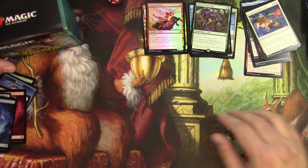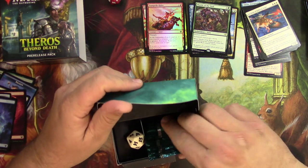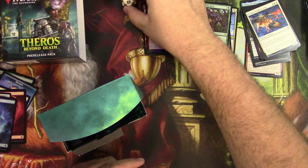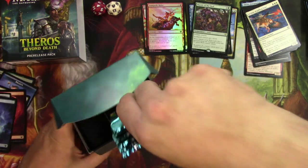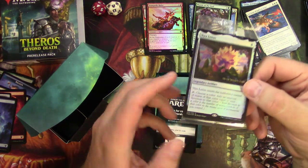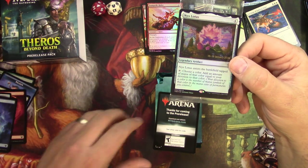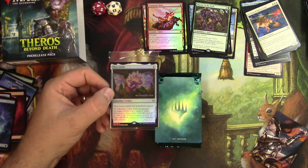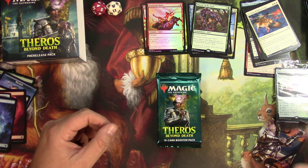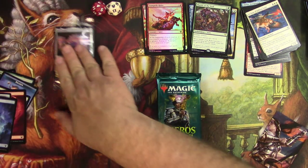Let's see what color we're going for the next pre-release pack. We got a white dice this time around — cool. The promo is a Nyx Lotus — that's solid right there. So we're going to want Devotion with this deck. Got another divider.